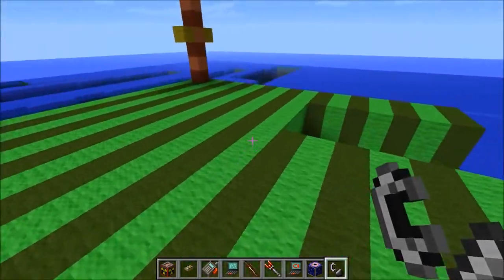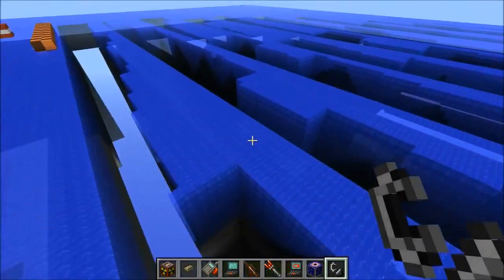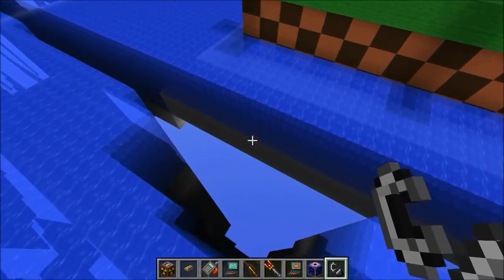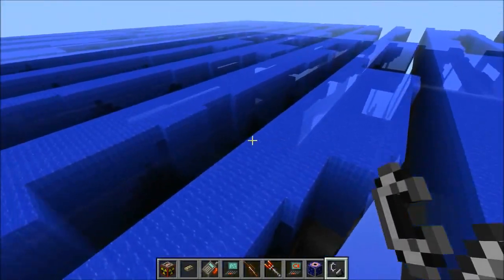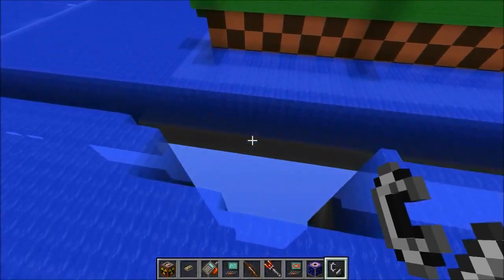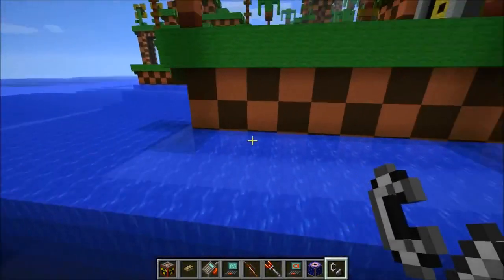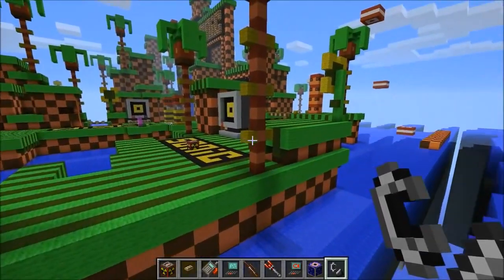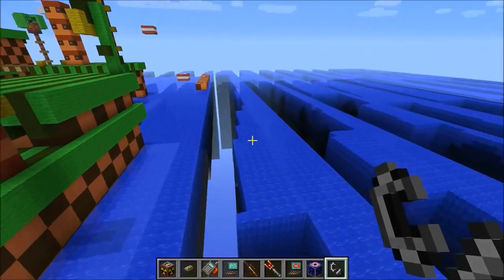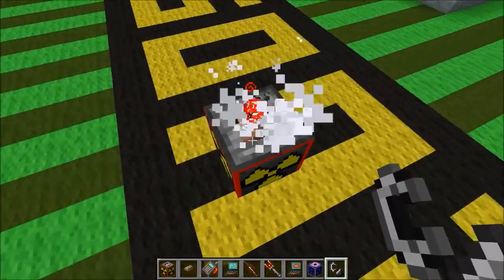Oh my god, what the hell is going on? I think it destroyed the water instead — that is definitely interesting. You can see the water is gone in waves all the way out through the entire thing, and underneath it is wool. The wool's gone too — that is strange. I figured when we destroy the map we'd actually destroy the part you play on, not the side around it, but why not get rid of it all.